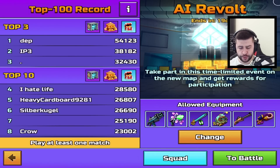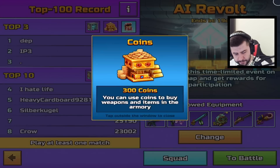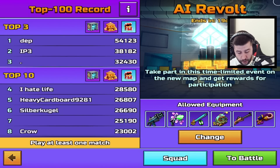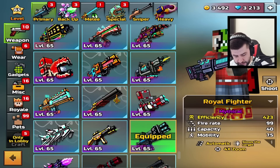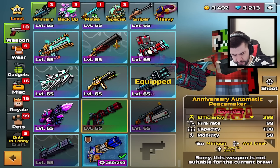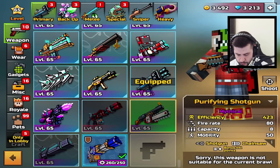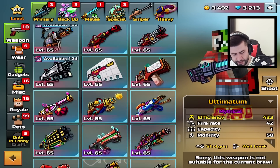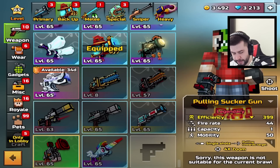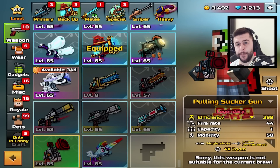Go to battle where the special events usually are — it's the AI Revolt event. The top three players will be given 200 gems, 300 coins, and an additional 50 coins. Hopefully players who just participate will also be given some rewards. Some weapons are banned inside of here: I can't use the Anniversary Automatic Peacemaker, cannot use the bonus points, and cannot use the Ultimatum. Most other things are available, though. You also cannot use pulling-towards-target weapons.